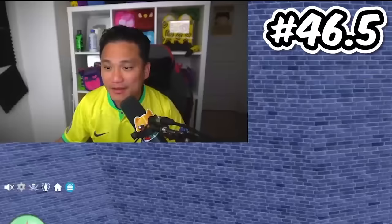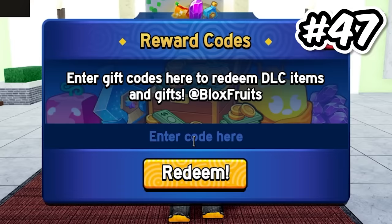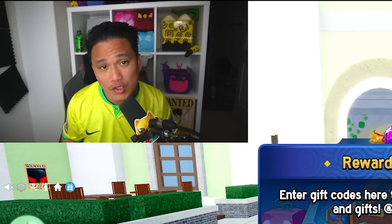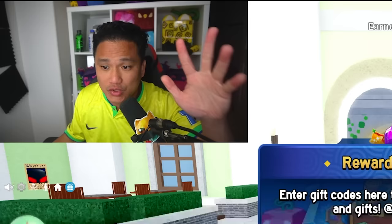Secret code number 47: did you guys know that if you type in 'Chandler' on the code, you're about to get something really good? Let's check in 3, 2, 1 — and we just earned $0. Wow, that was so amazing.